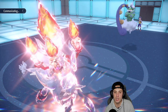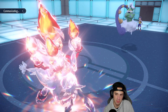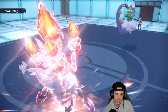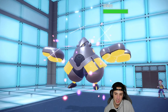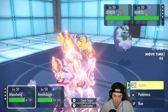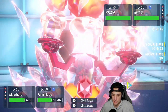I end up going for Bleakwind Storm — I could have Taunted but I figured Tornadus would use Tailwind and it would go before my Taunt, so there was no point. Good thing Annihilate dodged that attack though. Iron Hands comes in for the opponent, and none of my Pokemon can be Faked Out — well, Annihilate can, so I might just Protect or hard-swap.